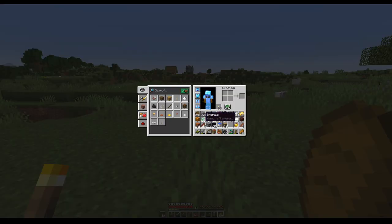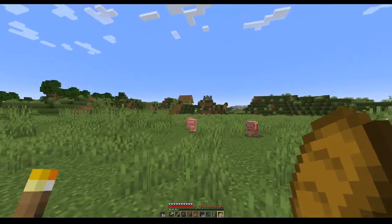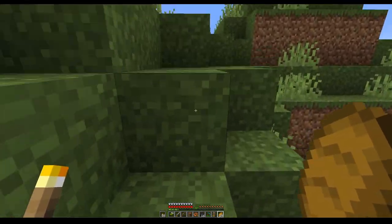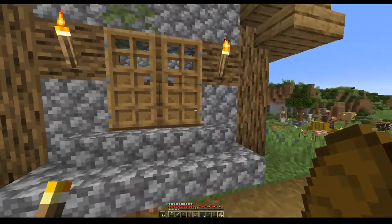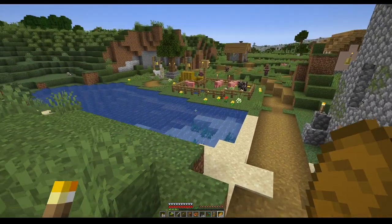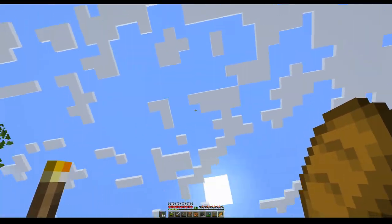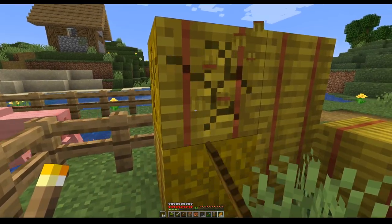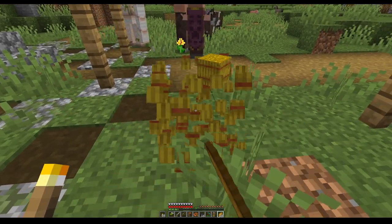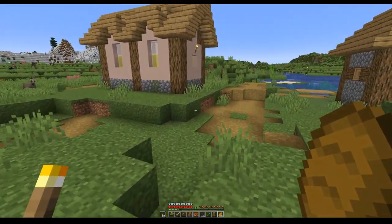We do not have too many emeralds to spare, so we will see over there — we will find a cleric. We will see if we have enough emeralds left, or can get our hands on enough emeralds, so that we can get the needed ender pearls. First thing first, we will grab the hay bales so we can try to trade with the farmer to get a bit more emeralds, hoping there is a farmer here.